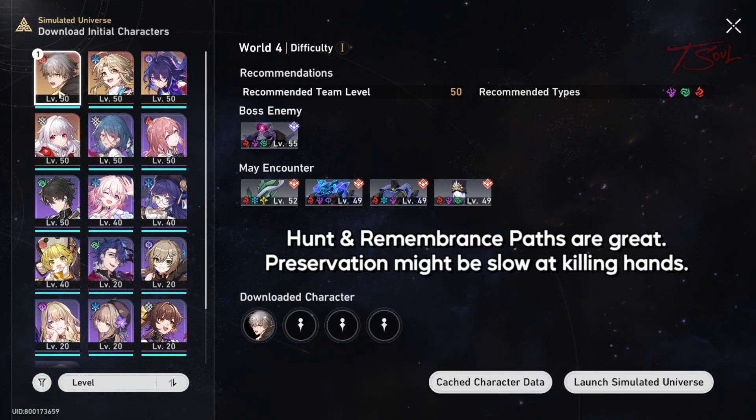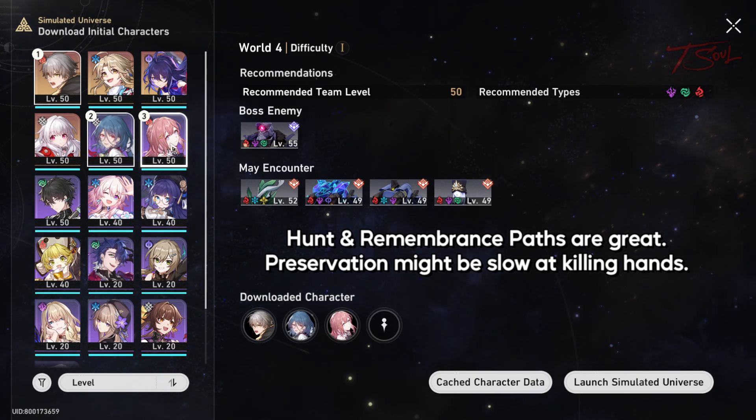I will showcase the Hunt and Remembrance Path, since those two are really fun in this fight, and they can stop the hands from grabbing you.